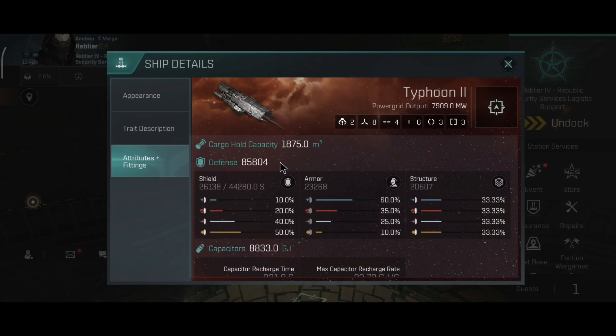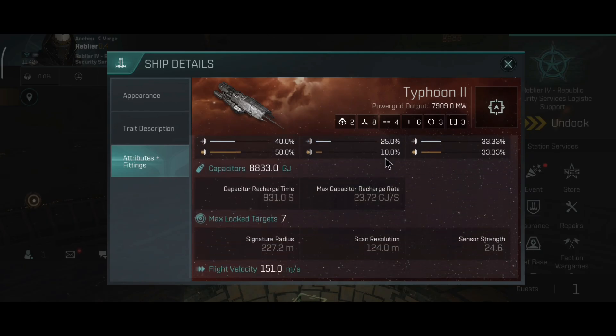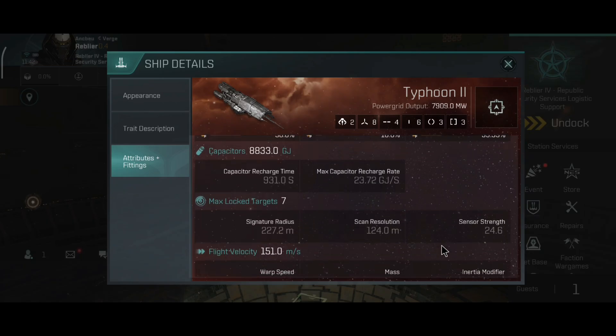The ship has 2 drones, 8 high slots, 4 medium slots, 6 low slots, and 3 combat and 3 engineering rigs. The Typhoon can be both a shield and armor tank. I like to use it as a shield tank, but armor tank works as well. The rest of the stats are roughly the same.